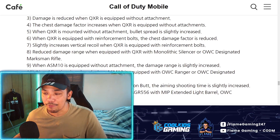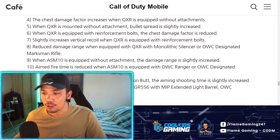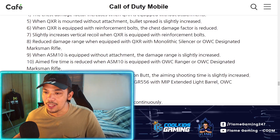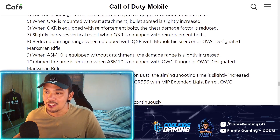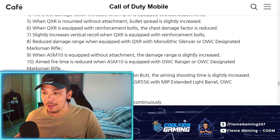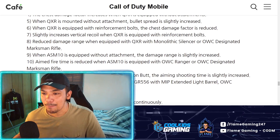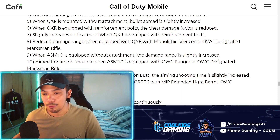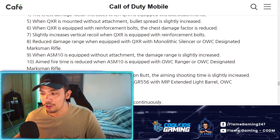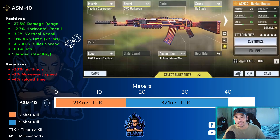So we can expect a little bit of a damage range increase for the ASM 10. Right now it's a 3-shot kill up to 12 meters, so we're expecting a little buff to that in Season 5. The next change is the aim fire time is reduced when the ASM 10 is equipped with the OWC Ranger or OWC Designated Marksman barrel — so your ADS time will be faster. I like that they buffed the ADS time since its biggest strength is close-range gunfights with its 3-shot potential up to 12 to 14 meters, and buffing ADS speed will definitely help your reaction time.